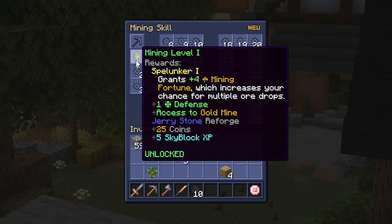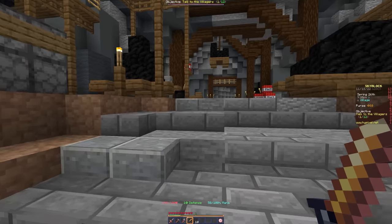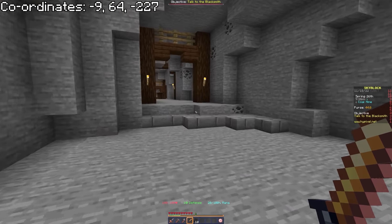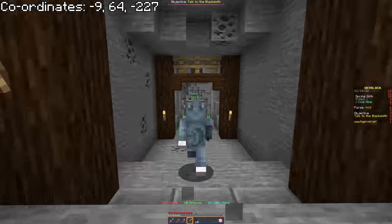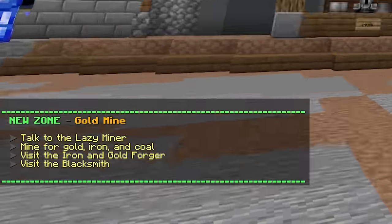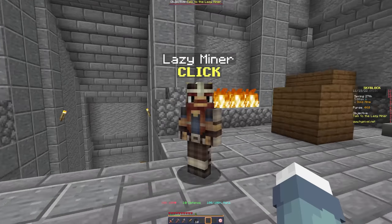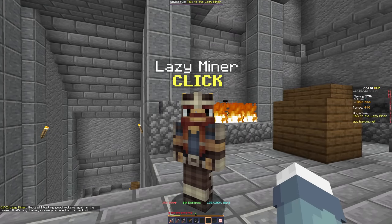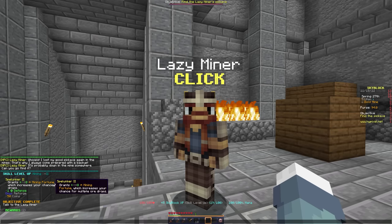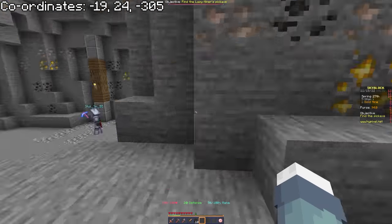Mining level 1 unlocks access to the gold mine, plus 2 stats and some Skyblock XP. Make your way to the gold mines via the jump pad at the end of the coal mines. As with joining any new area, you get a list of suggested tasks. The first line suggests talking to the lazy miner — do this, because he'll give you a better pickaxe hidden down in the mine.